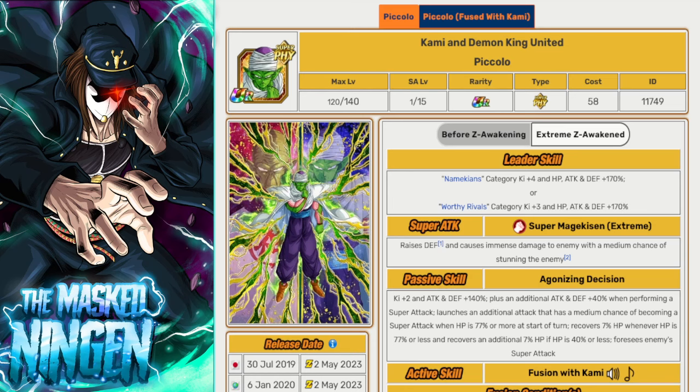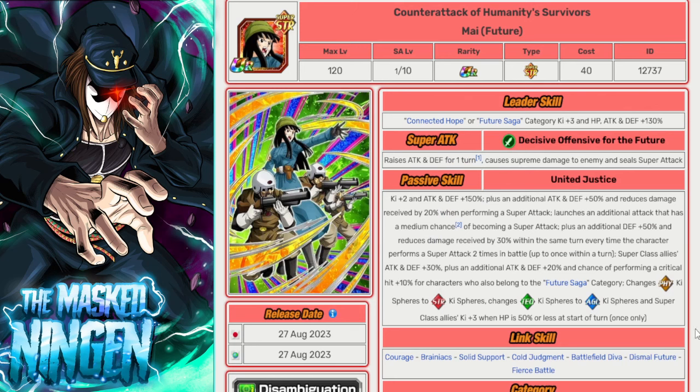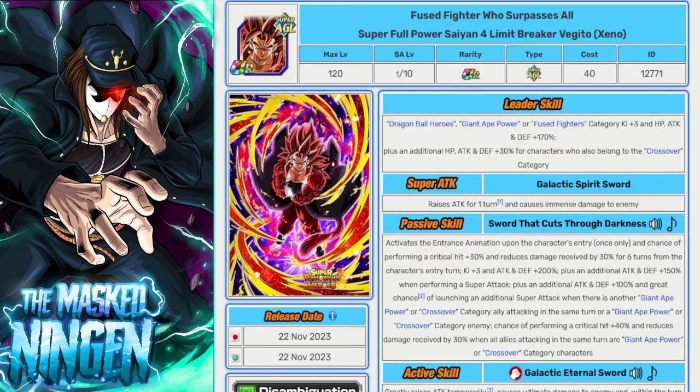We also have the STR Mai. She has type advantage and gives support to all super class allies as well as an extra buff to Future Saga allies. Given the bunch of Future Saga units we've already mentioned, she could be really, really good. She can get damage reduction if she gets multiple supers off, so she can be a very solid support unit for this event — especially if you're running a bunch of those Future Saga characters. Float her into slot three to buff those guys up.